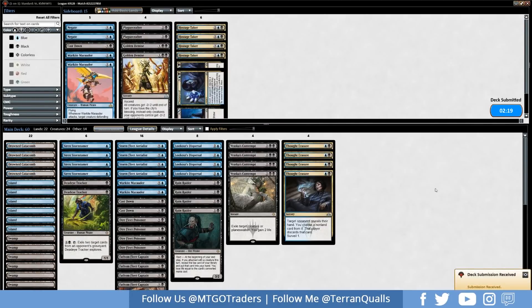Also bringing in Dead Eye Tracker, taking out War Kite Marauder. Could bring in Golden Demise — it doesn't hit Lazav but does hit Thief of Sanity, which is worth considering. Could also bring in Negates. Plague Crafter might have been better over Cast Downs since Dimir is normally a one-for-one matchup. We'll see in the follow-up game.